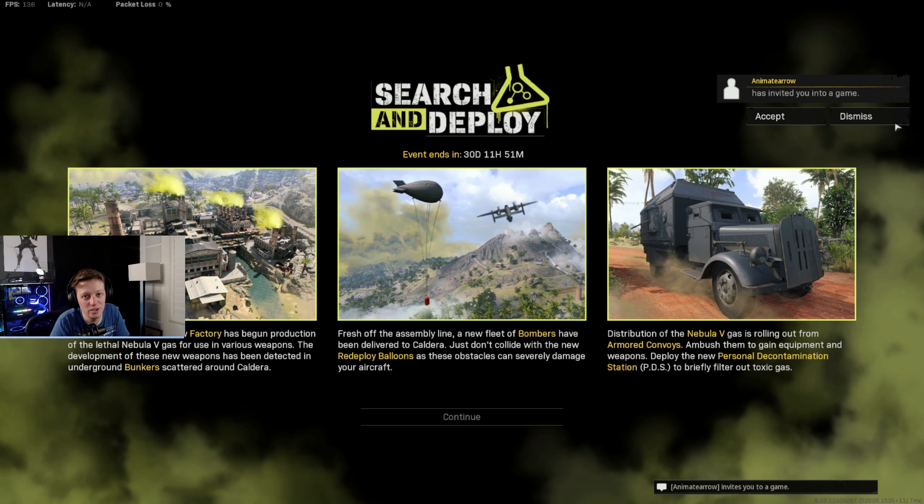The first thing you notice when you jump into the game is Search and Deploy — it's a new playlist update that hit the game. Within the map there's a new Factory as a new POI available in Caldera, and it's linked to the bunker system that exists around the map. Additionally, there are new bombers where you and a buddy can fly in the bombing plane and drop four bombs on designated targets, armored convoys — a new military vehicle — and a new nebula gas that can be used as ammunition to kill opponents.